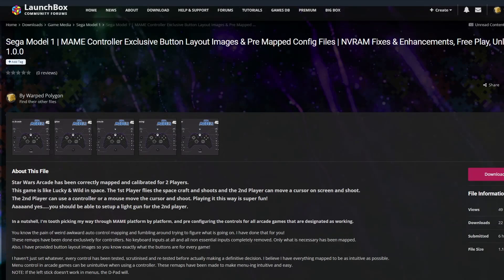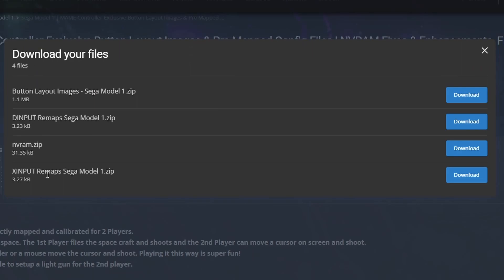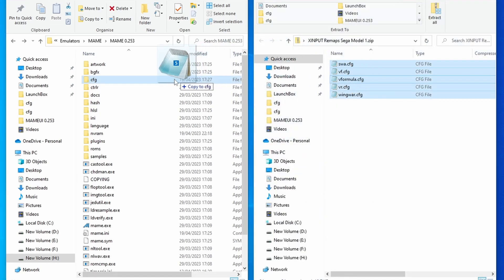As usual, those configuration-only files and button layout images are available on the LaunchBox forums and I've also put these up on GitHub. When you're getting these, you only grab the remap files for your input type — so double-check the input type for your controller. It will either be X input or D input, then download the correct ones — you don't want both. Then all you need to do is open up the NVRAM zip, select all of the folders inside, and move them over to the NVRAM folder of MAME. Then open up the remap files, select all of these, and move them over to the config folder of MAME. And that's it — that's everything configured.